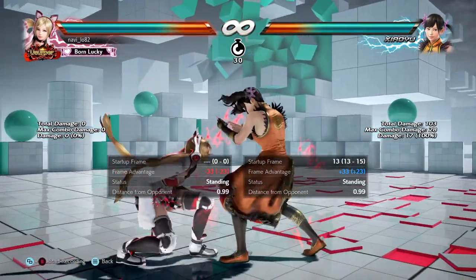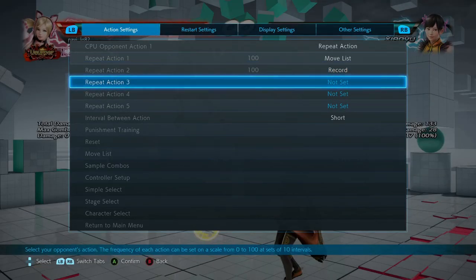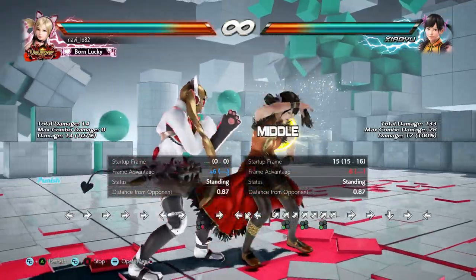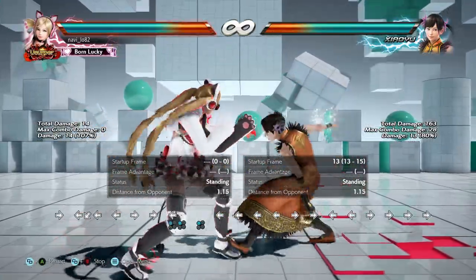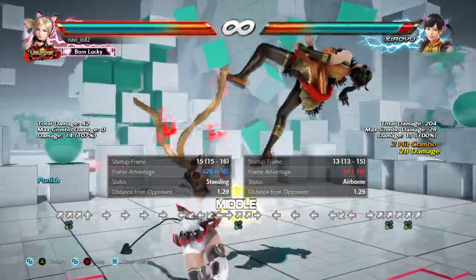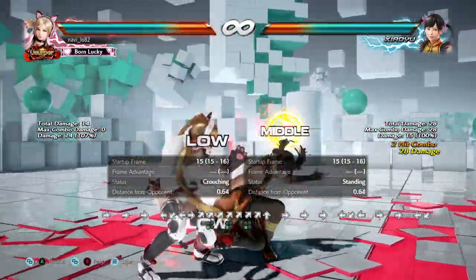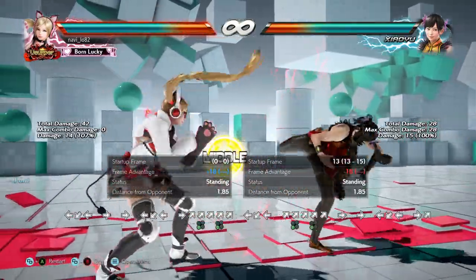The drill here is to block all of the moves and launch punish the back-turn four. There I crouch and then I got launched — that's a middle. Punish. Well done, nice.